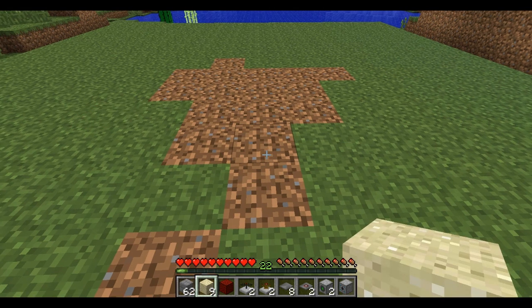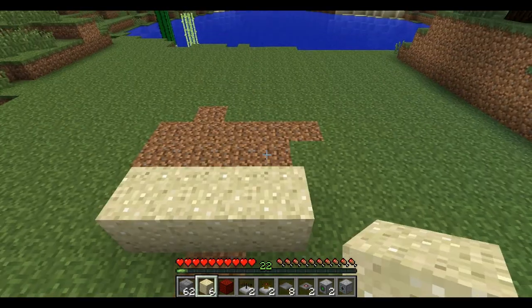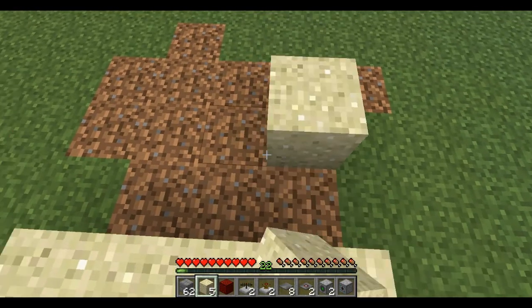First thing you want to do is lay out a 3x3 grid of sand, because that's what cactus grows in.